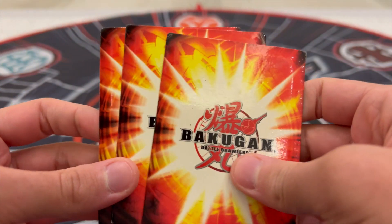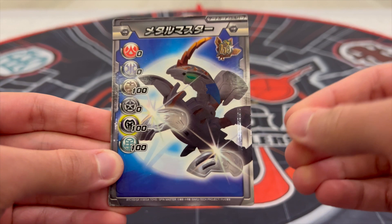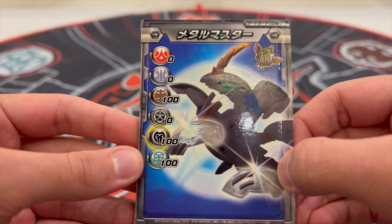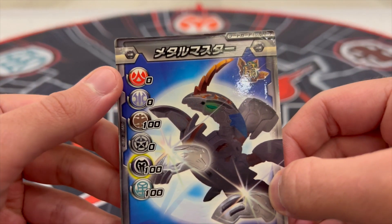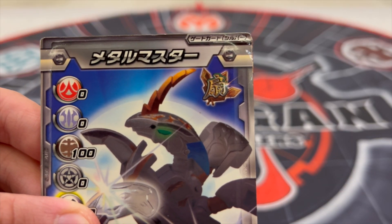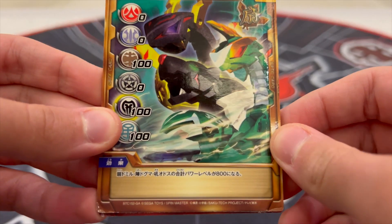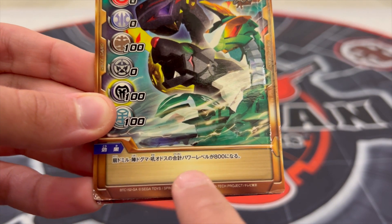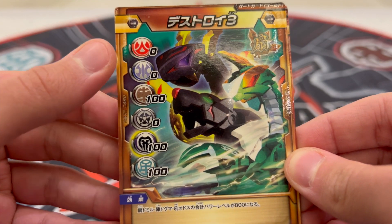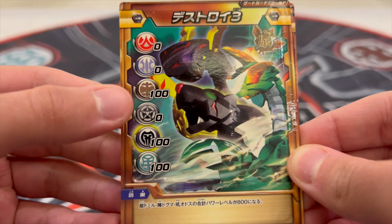Now on to the cards. We'll first go with the gate cards, as it comes with three. The first is a silver gate card with no rule featuring a nice picture of Sexta Vanell. It gives a printed G power of 100 for Subterra, Darkus, and Ventus — Darkus being the highlighted gate bonus — and zero for Pyrus, Aquus, and Haas. This is a gold gate card for the Wind Deck. It says that each Wind Deck Bakugan's printed G power will be set to 800. The gate bonus is similar to the silver: 100 for Subterra, Darkus, and Ventus — Darkus being highlighted — and zero for Pyrus, Aquus, and Haas.